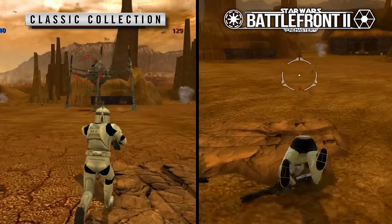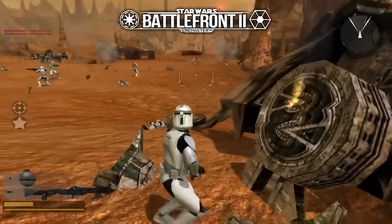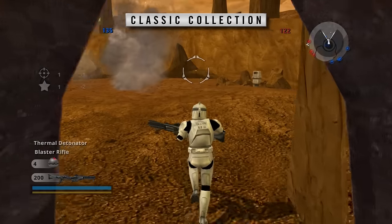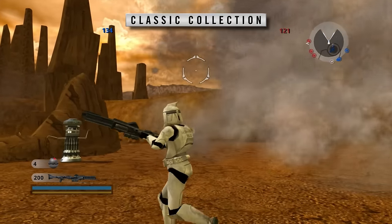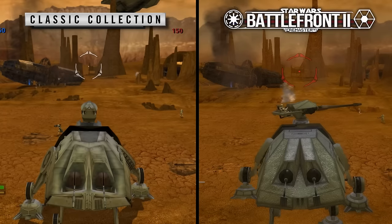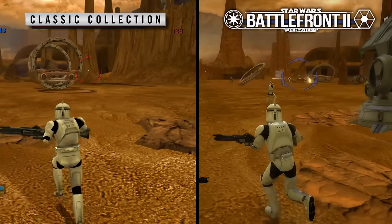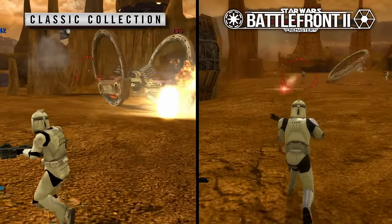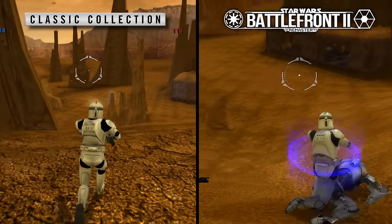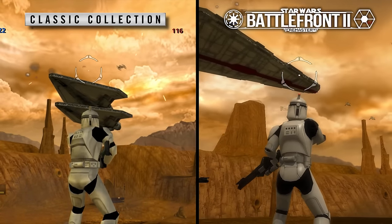Geonosis is a bit of a funny one because the Remastered project actually contains two different Geonosis maps — one that improves the original, and one that's basically an entirely new map based on the original that adds extra assets and features like LAATs. Since it wasn't really fair to compare the Classic Collection to the new map, I'm just using the base version in the Battlefront Remastered. These two are a lot closer to one another in terms of graphic fidelity. But overall, the lighting, rendering, and smoothness of the Remastered makes it the winner. I wasn't so sure until I looked up at the sky, and the Remastered version looks significantly better and crisper than the Classic Collection.